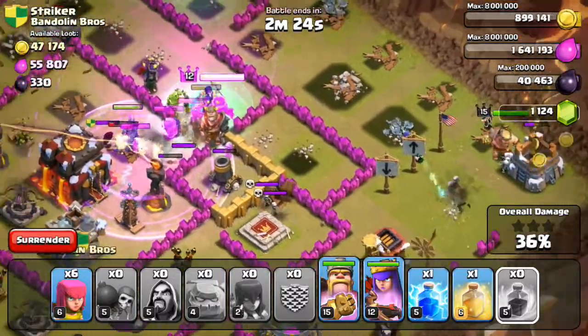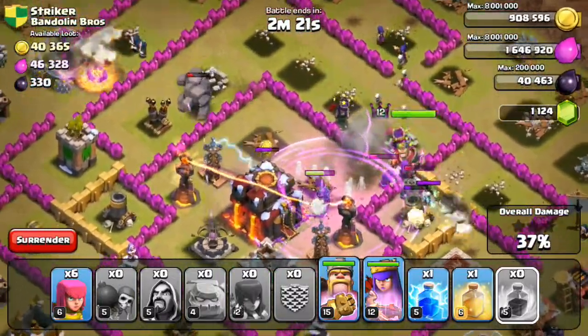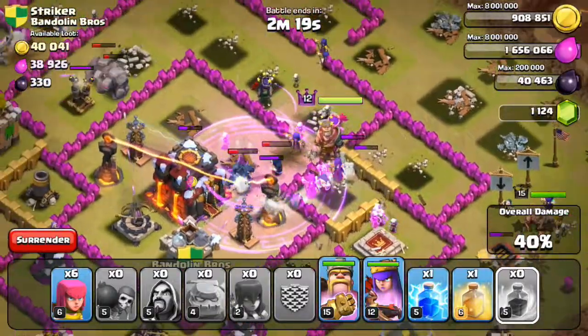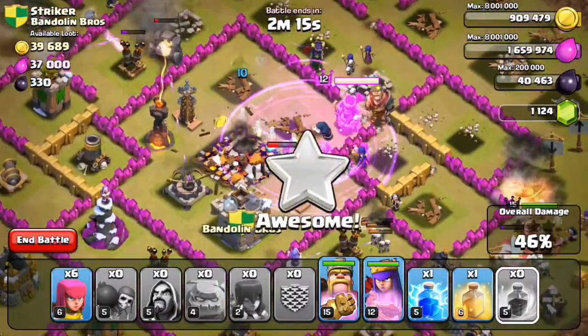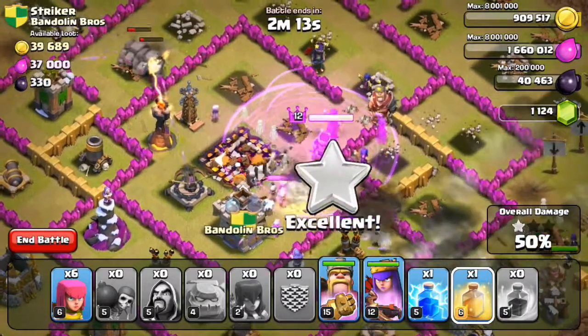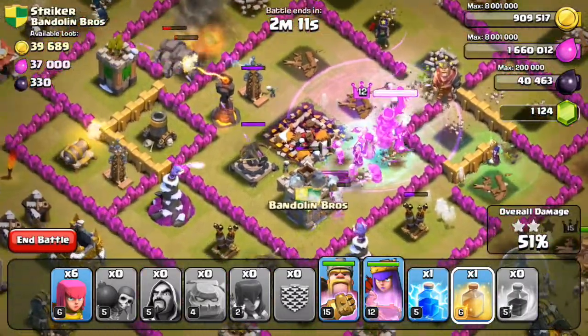Yep, he's going around. PEKKA's on the town hall but the single-target inferno tower is going to wreck him — no PEKKA. All right, so the town hall is going to go down, and yeah, two-star easily achieved.